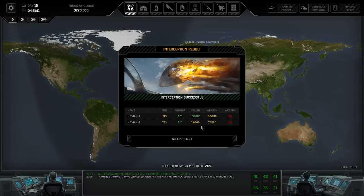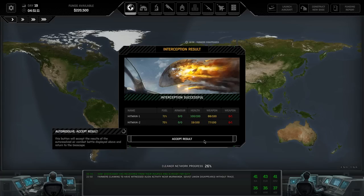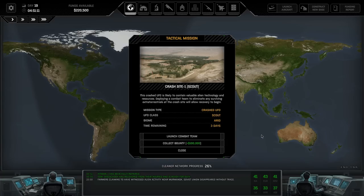We've shot down the UFO - that could have been better, but honestly we need better weapons on our aircraft. Four Sidewinders only taking off 100 health was not a lot. So now we have a crash site to deal with.